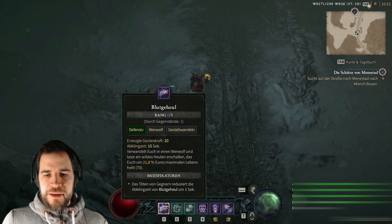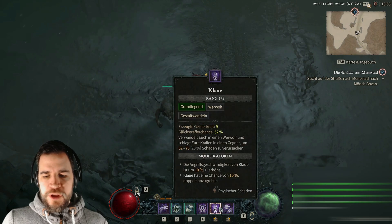Wir gehen die Skill-Leiste eins nach dem anderen durch. Ich habe mich hauptsächlich für den Wehrwolf entschieden. Warum?